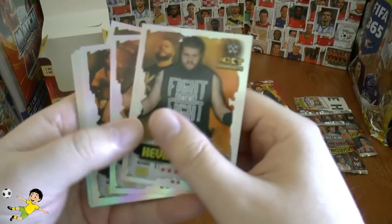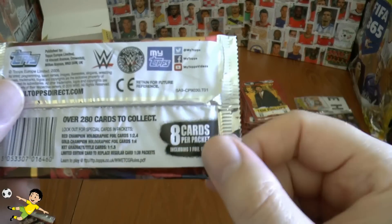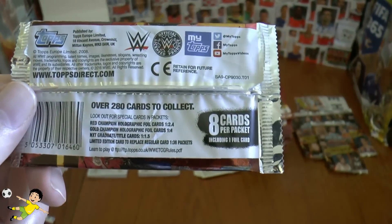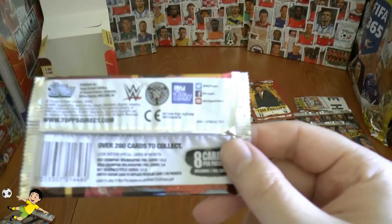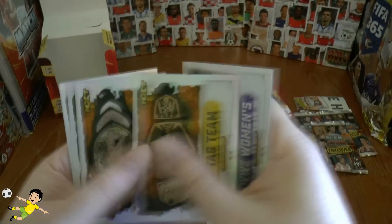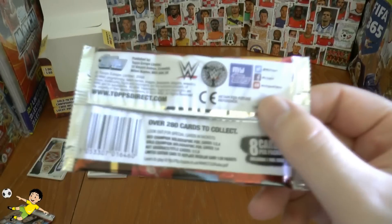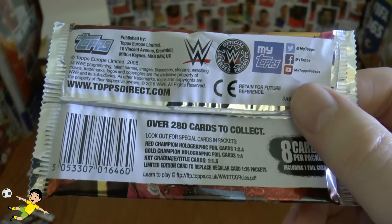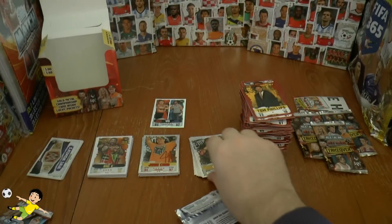And then the NXT graduate and title cards combined: 21 from 33 packs, at a rate of 1 in every 1.5 — so that's around the right average. It's worked out really, really well, the box break. I hope you guys have enjoyed it.